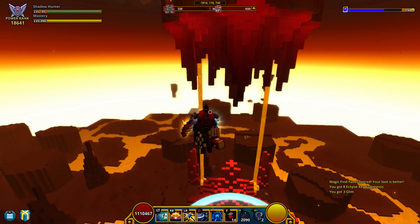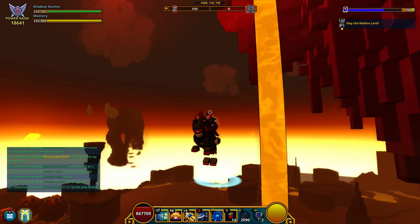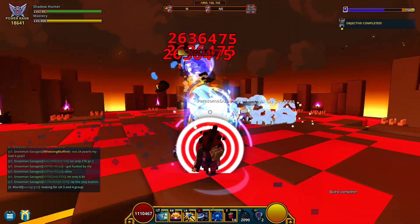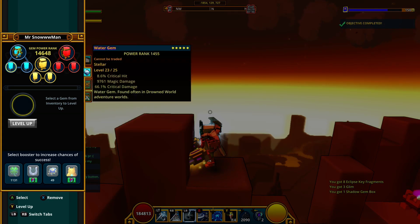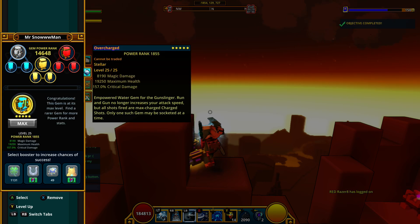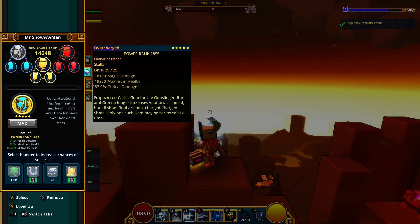I have a bunch of Crit Hit gems on my Gunslinger I need to get rid of. I do have a few Health stat gems too, but I can switch those over to Crit Hit. Let me hop on my Gunslinger real quick and see what gems I need to switch around. I probably get a little lower power rank because I have my hat on - I just need a few more Pearls on my hat. This one I need to replace because it rolled Crit Damage twice and Max Health once - I really want Magic Damage and Max Health.